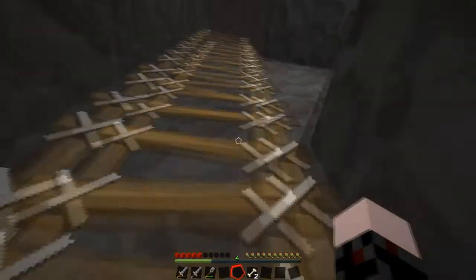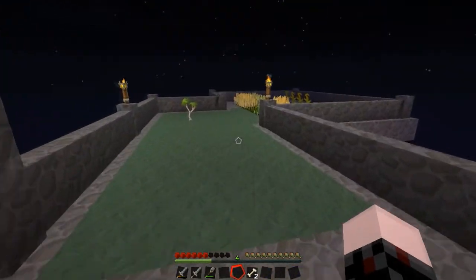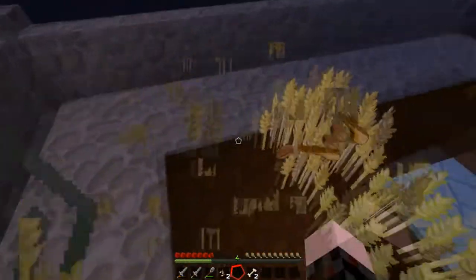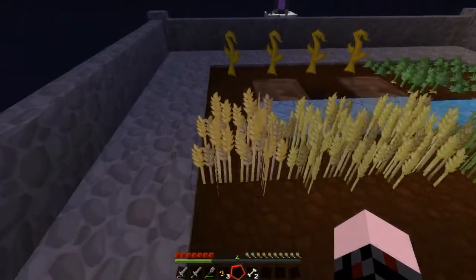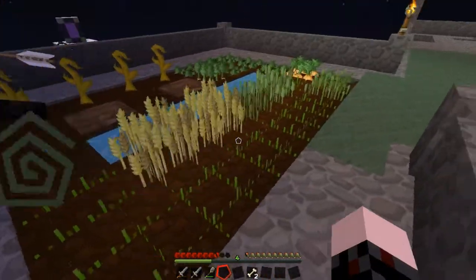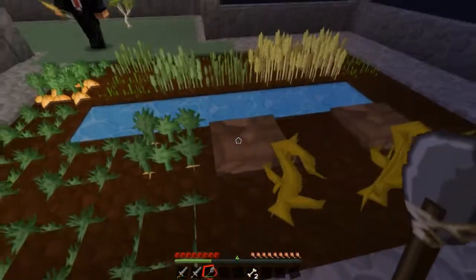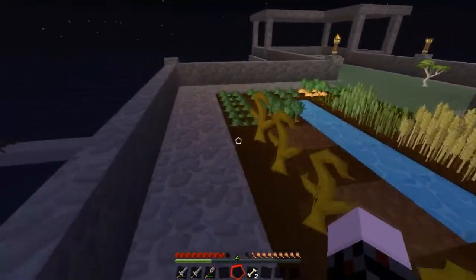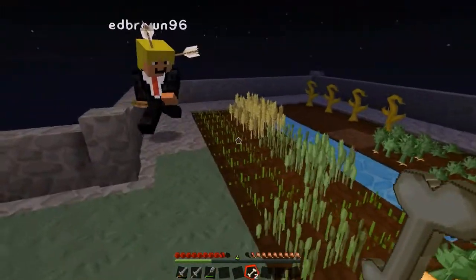Let's stay up here for a bit and do some farming. Some of the wheat's ready — I'm gonna punch some wheat. I think this one here is ready. Just plonking the seeds back. I may have just destroyed the wrong ones — sorry everyone. I got a piece of wheat though. You don't need to hoe those. It doesn't matter — it looks better. It's all about aesthetics!